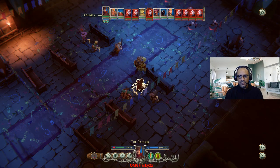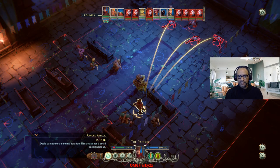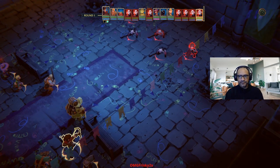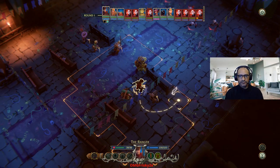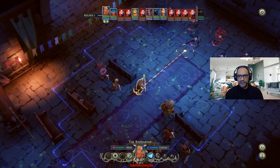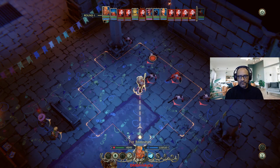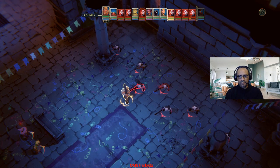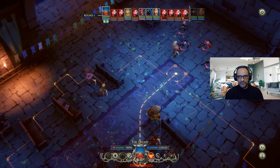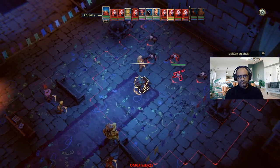All right, so what is he doing? We're not moving anywhere — we're attacking. We're going to smack him down. In his turn, we're going to come to him. The barbarian's got to come up here. He's going to take a swing. Who's next? The dwarf. What does he do? I don't even remember what he does. I guess he's going to have to come up here. I should have moved him a little closer.